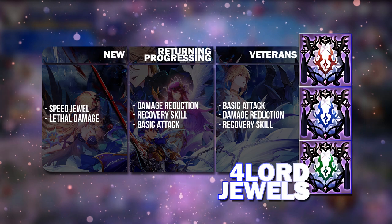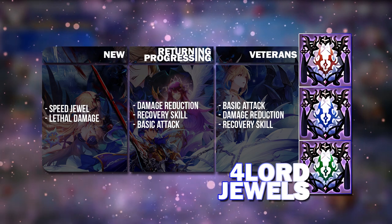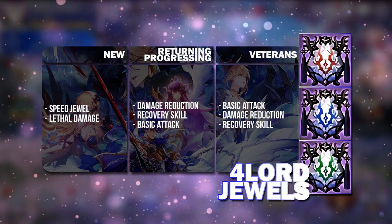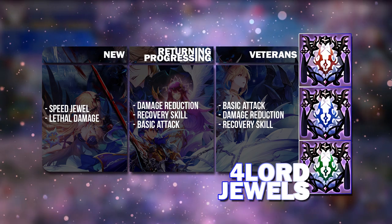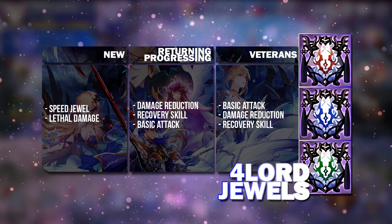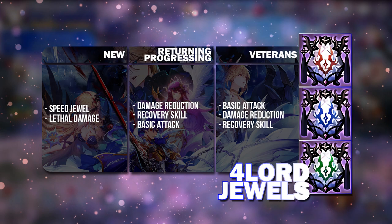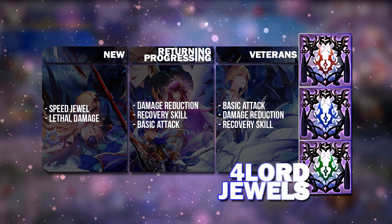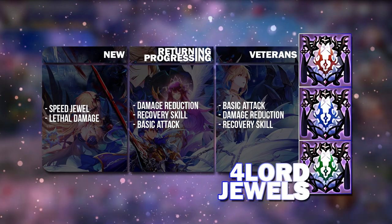Damage Reduction is going to be paired up with block rate, and for veterans and returning players, some of you may be gearing your heroes in PvP with block gear, so this is going to be a very helpful jewel. And Recovery Skill is especially good for heroes like Fenrir and Rudy who actually heal to recover HP, so this is also crucial for survival.